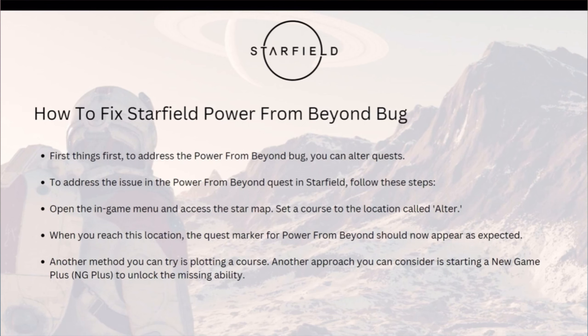To address the issue in the Power from Beyond quest in Starfield, follow these steps. First, open the in-game menu and access the star map, then set a course to the location called Altair. When you reach this location, the quest marker for Power from Beyond should now appear as expected.